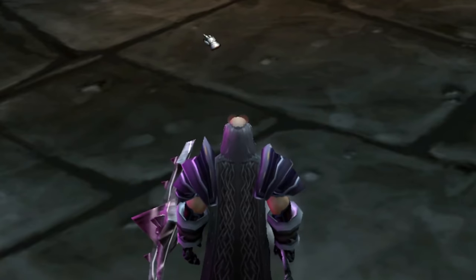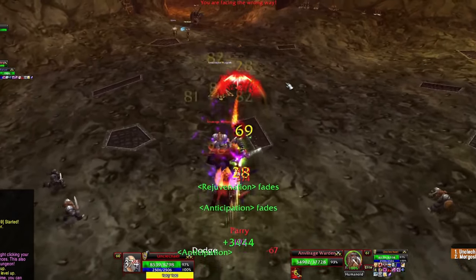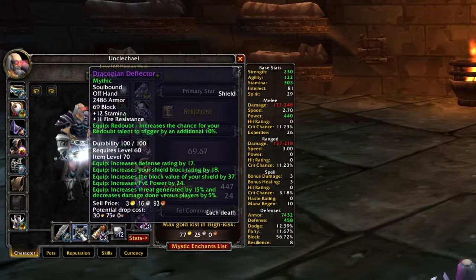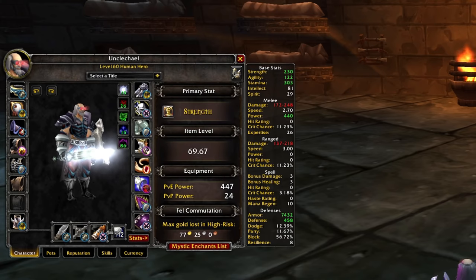I was doing more mythic prison runs just to get the caches and see if I can get something good — they're basically five-minute runs. And look what I just picked up: Draconian Deflector — 17 defense, 18 shield block rating, 37 block value. It's so much better than what I had. This shield alone gave me four percent more block. That's insane.